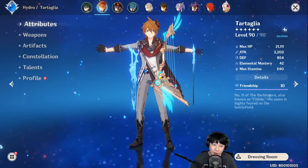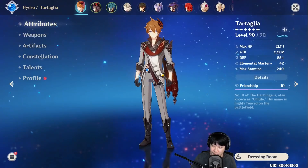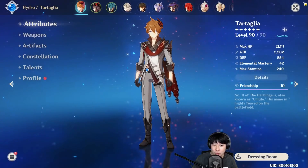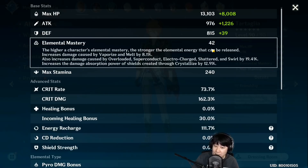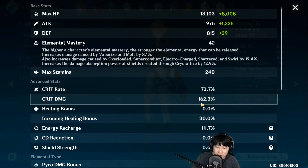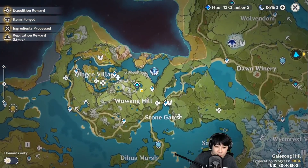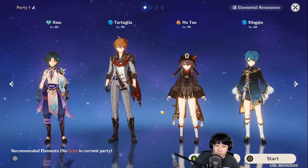We've gone through his weapons, artifacts, constellations, and talents. For his performance, this is his stats: 2200 attack, 42 elemental mastery because I decided not to use a lot of elemental reactions with Childe. 73% critical rate because of Skyward Harp, and 162% critical damage. Even at 140% critical damage without R5, this is pretty good. For team comps, you can use Pyro Resonance with Bennett and any Pyro support. Xingqiu is also a great support — and if you have C2 Xingqiu, you can also use him with Childe because it reduces Hydro resistance of opponents.